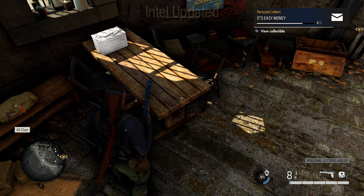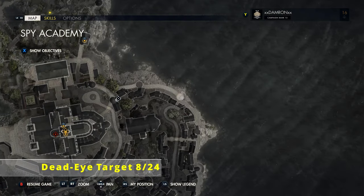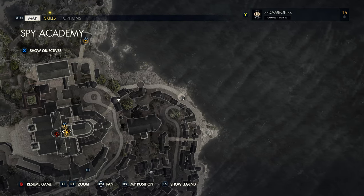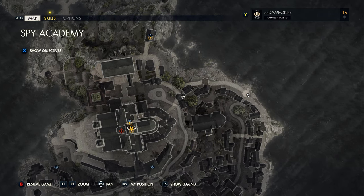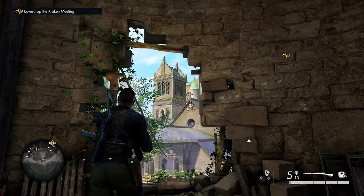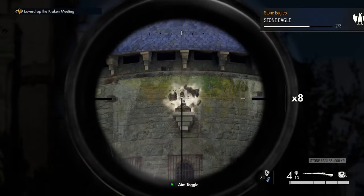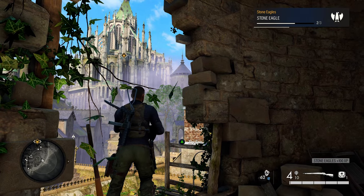After getting that personal letter, we're going to grab our next dead eye target — it's actually just straight west of where we are and you can see it from this tower. Go to the opening that's conveniently placed in the tower, look to the west, and you'll see another tower with our next stone eagle ready to be shot.